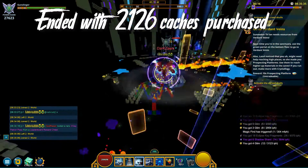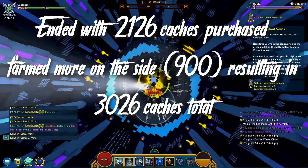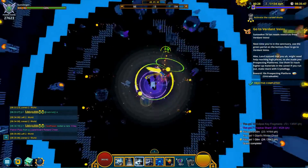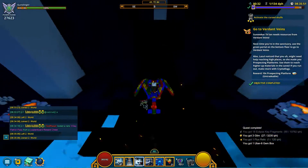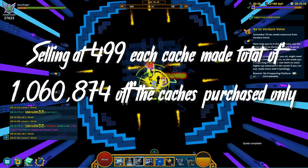I ended with around 2,126 caches purchased, but I also farmed a lot on the side, making my end result up to 3,026 caches because I farmed around 900. And if you're wondering, it was very easy — I just met this guy in-game. We didn't even have to say anything to each other, we just knew. We're like Sasuke and Naruto, like a perfect team. Selling at 499 each, I made 1,060,874 flux just from the caches I purchased.